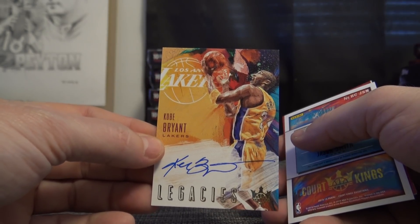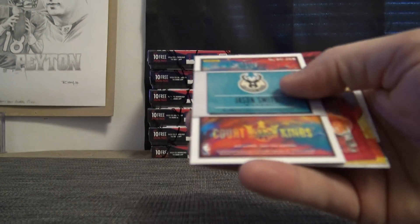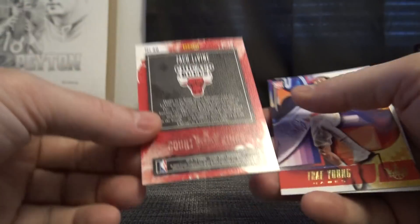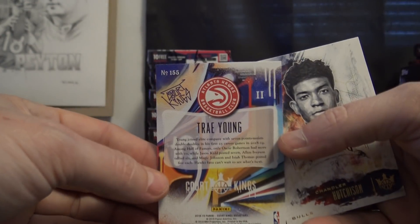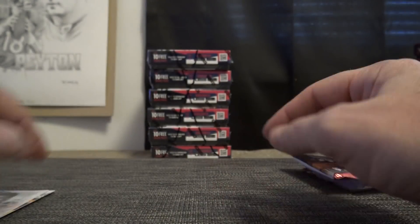Kobe and Kyrie — 39 of 49. Justin, you get that one. Jason Smith 29 of 99. The nine spots on fire. Another nine — Zach Levine 15 of 99. Trey Young 15 of 55 level two and Chandler Hutchinson 105 level one.